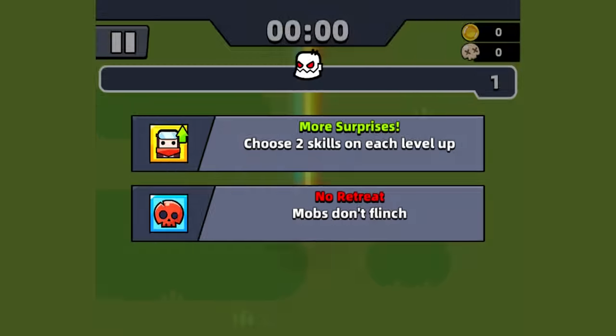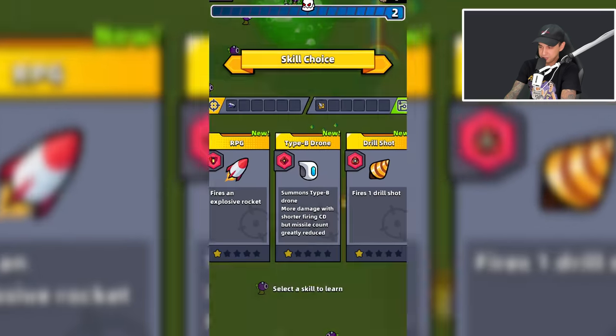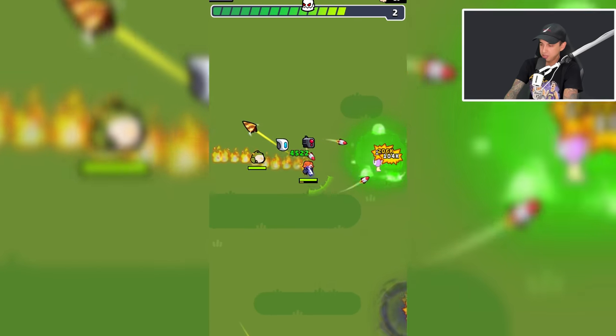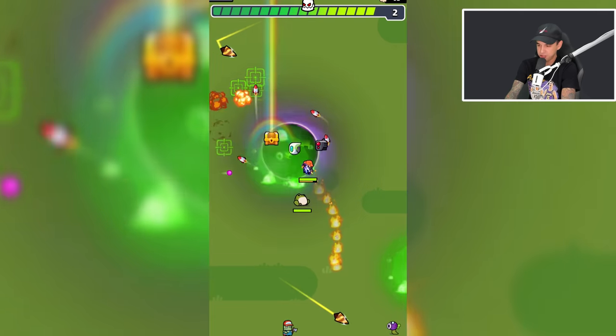The daily challenge has us choose two skills on each level up and mobs don't flinch. We're going to select Survivor Instinct. I just want to show you what I was talking about, so let's check out the Void Power weapon. We need two black holes to collide with each other, and once they collide, they will become bigger.